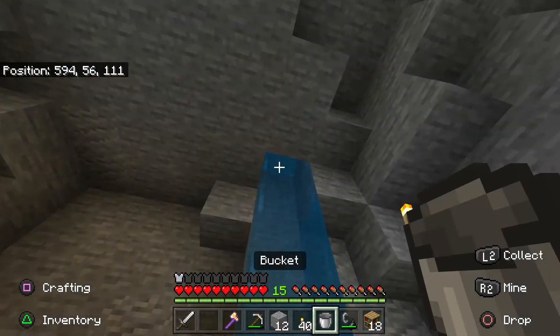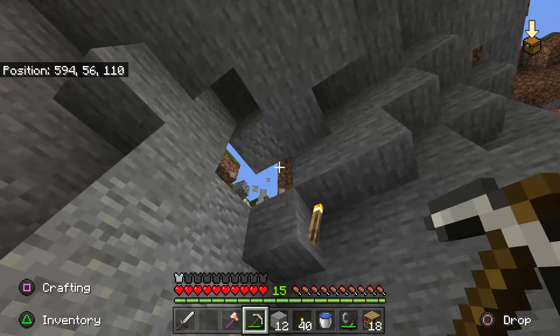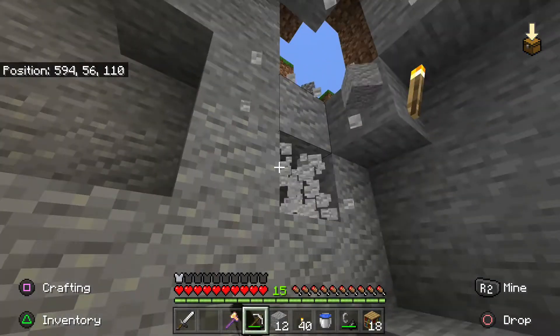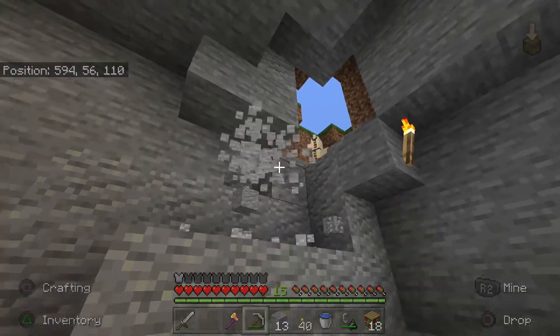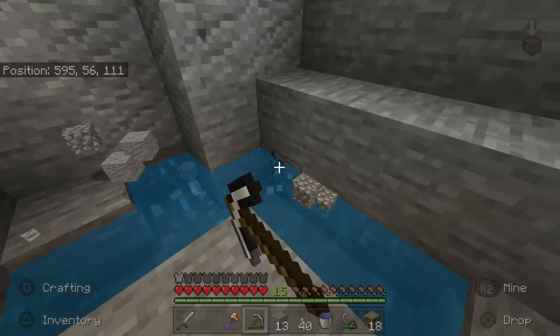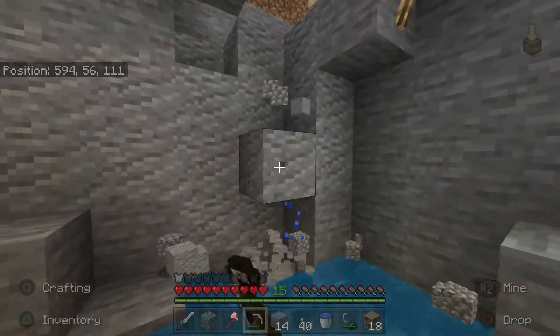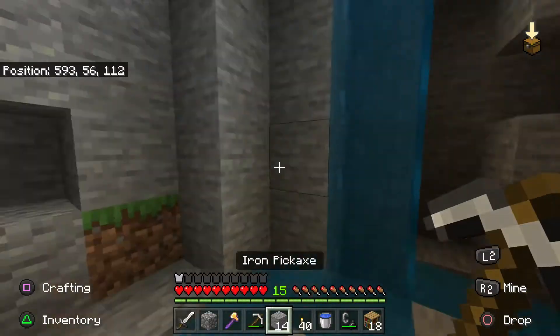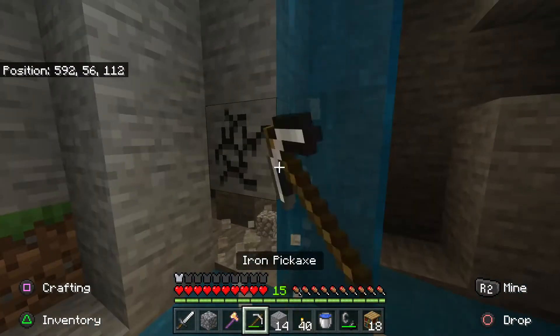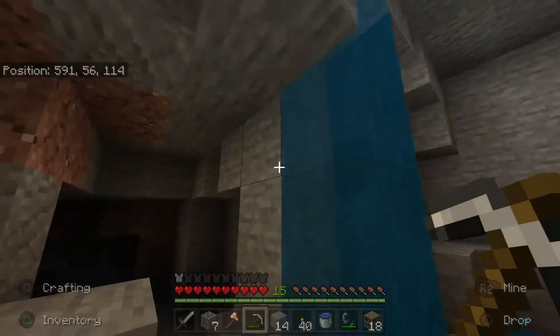Let's push these water streams back - they're gonna have to get pushed back by one block, and so will this wall. Oh there's a freaking llama trying to come in here - no llama, stay away! We're gonna have to push this wall back as well. This one's already pushed back, we just gotta place some more blocks.